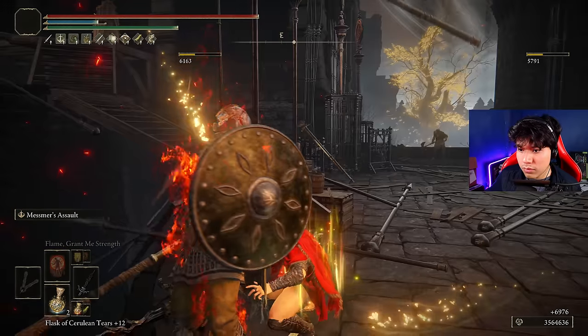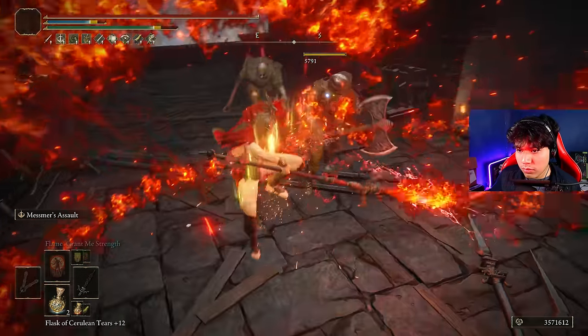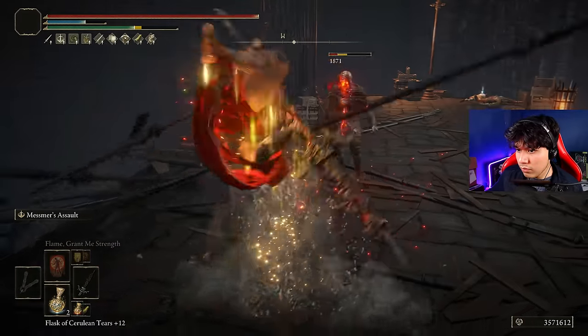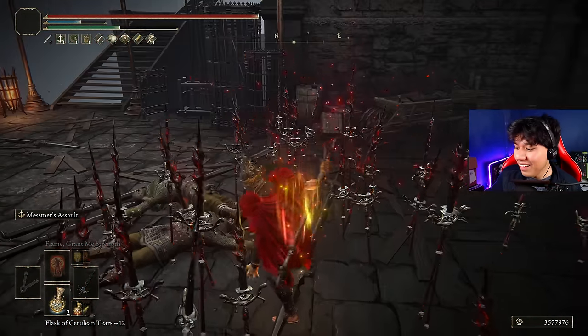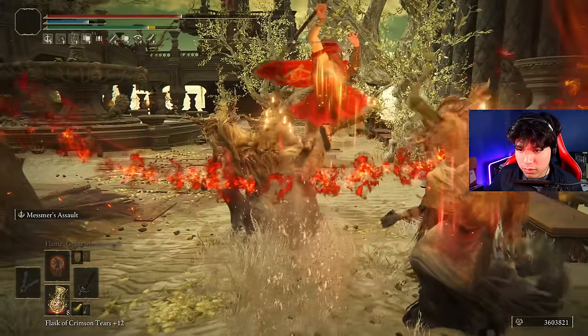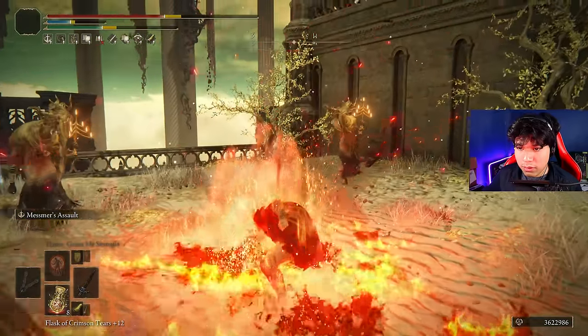Mesmer's Assault is a beautiful yet destructive movement performed by Mesmer multiple times during its boss fight. It consists of 3 main inputs that replicate the exact movement Mesmer performs, very similar to the Waterfowl Dance of the Hand of Malenia. The full attack can take an insanely high amount of HP from your target, or delete it entirely.